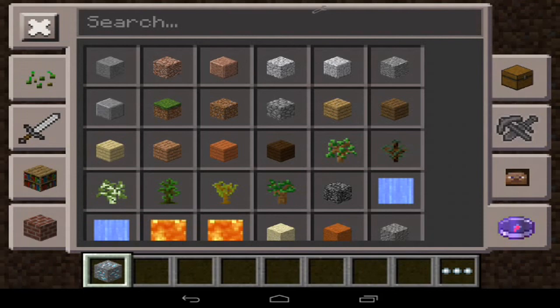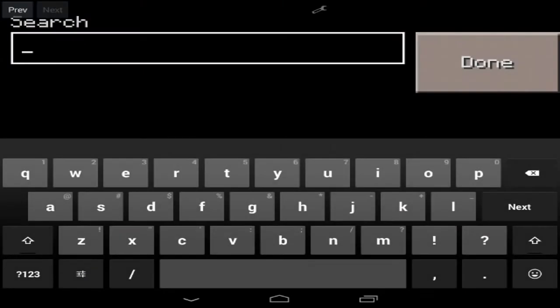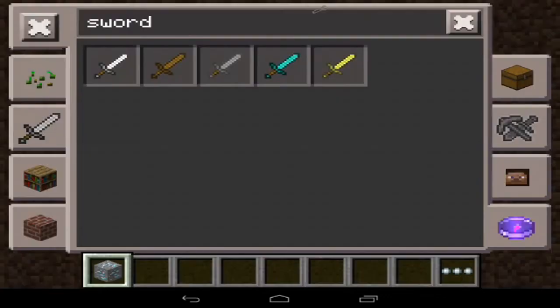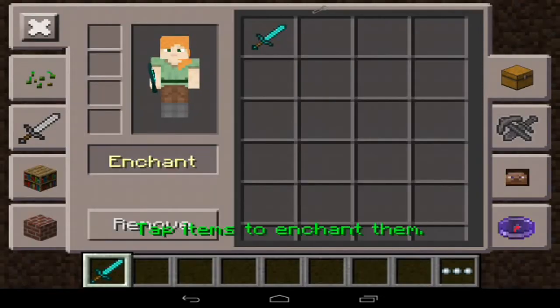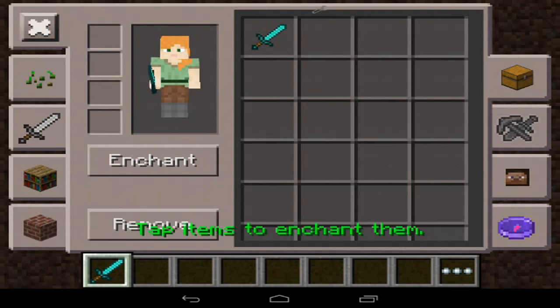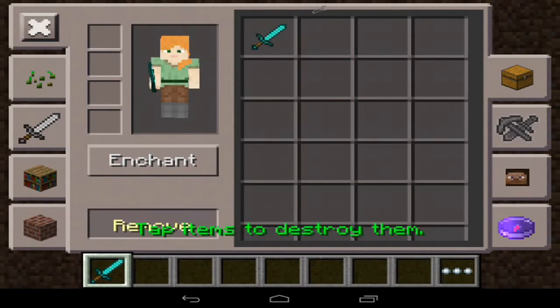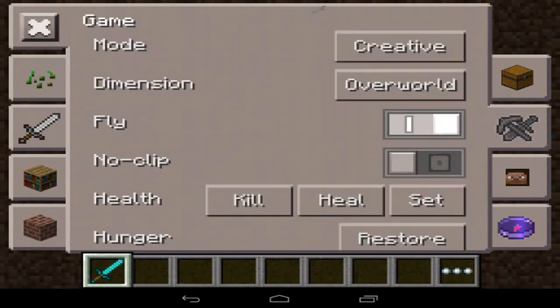Next, let's head to the chest section. You can enchant anything — so let's go ahead and grab a diamond sword. Then in here, you can tap items to enchant. It's a little buggy, but as you can see you need levels and stuff for that.